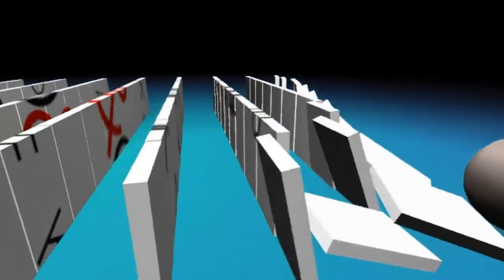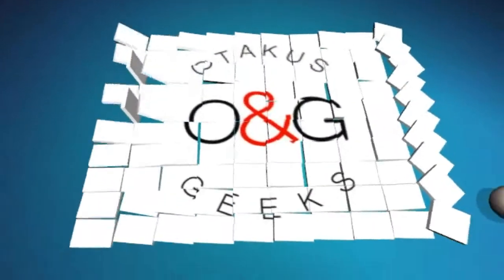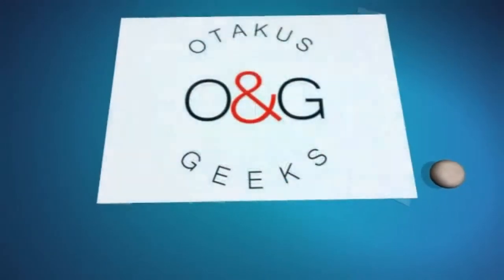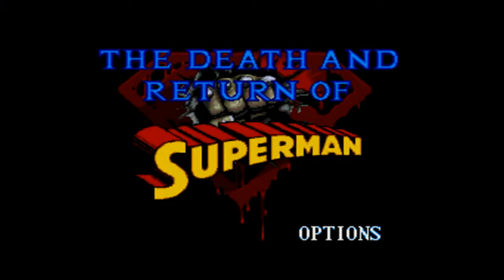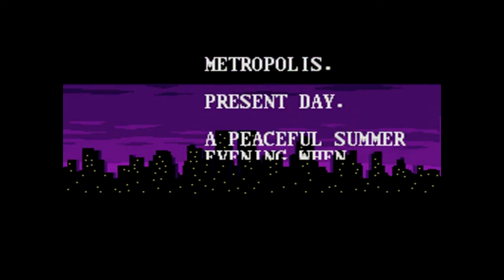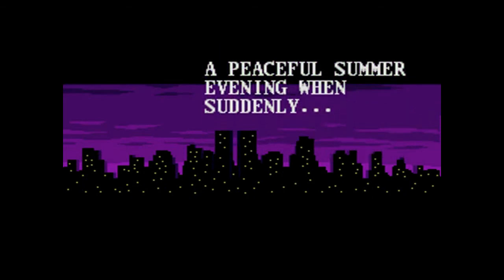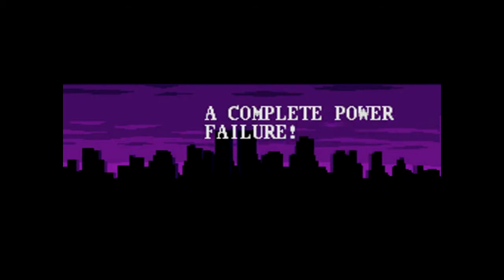Welcome to TacosandGeeks.com virtual game look back. Justin here, and today I will be looking at the Death and Return of Superman. This is the week I've been waiting for since the announcement — this is the week of Batman v Superman, and it's going to be awesome. But let's get ready and talk about this game, which came out for the Sega Genesis and Super Nintendo in 1995, based off the comic book Death and Return of Superman.